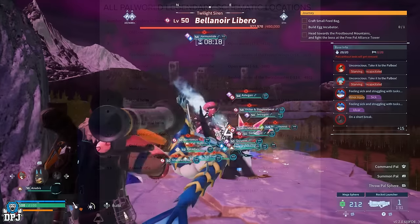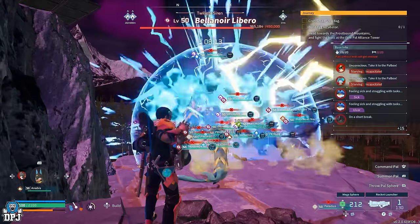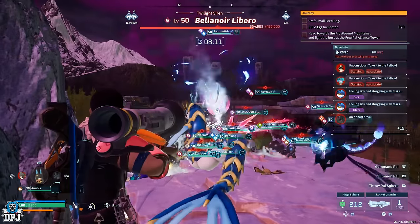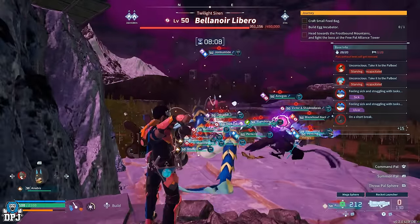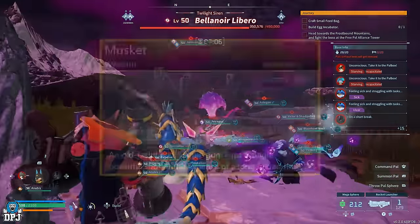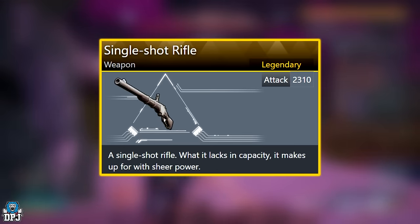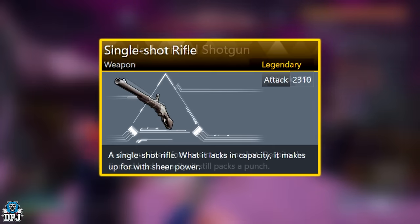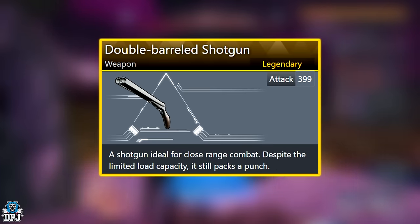With the latest content update, we have seen three new legendary weapons added into the game, as well as many other legendary items. First, let's check out the legendary weapons. We have a new legendary musket, a new legendary single shot rifle, and a new legendary double barrel shotgun.